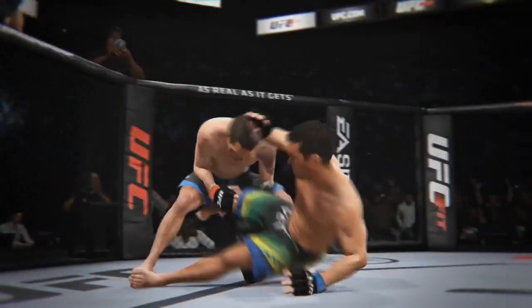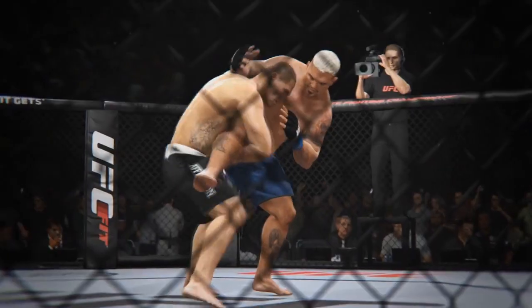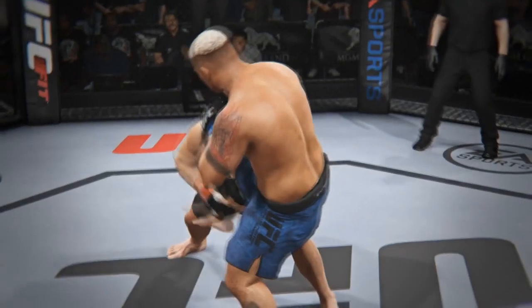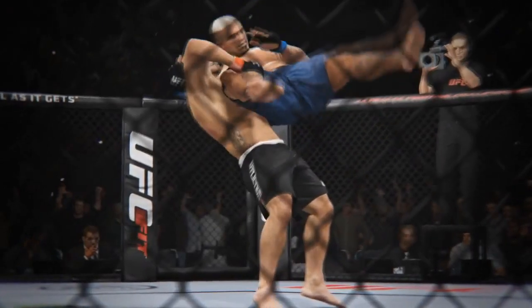Next, we saw some takedowns. A beautiful single leg takedown by Chris Weidman — he grabs that leg, holds onto it, turns the corner, Machida drops, and he immediately secures side control. Amazing stuff. Then you got a WWE-style takedown by Cain Velasquez: Mark Hunt goes to throw an uppercut, Cain shoots for a single, lets go with one arm, grabs his back, secures the position, lifts Mark Hunt up in the air, and dumps him on his head. Very flashy stuff.